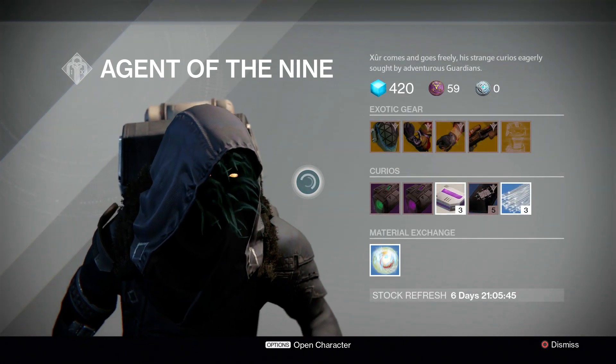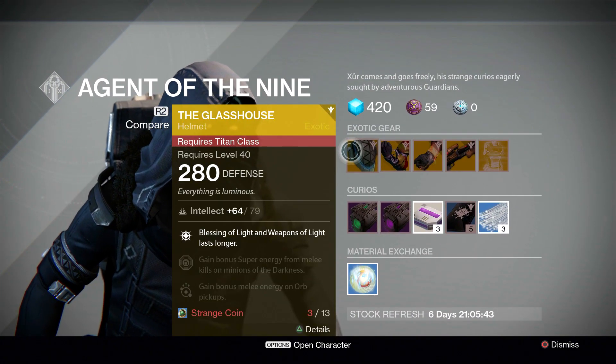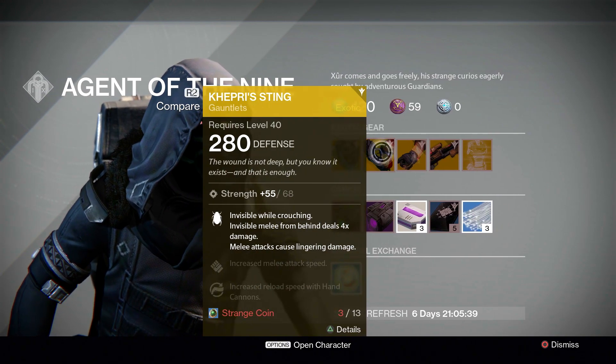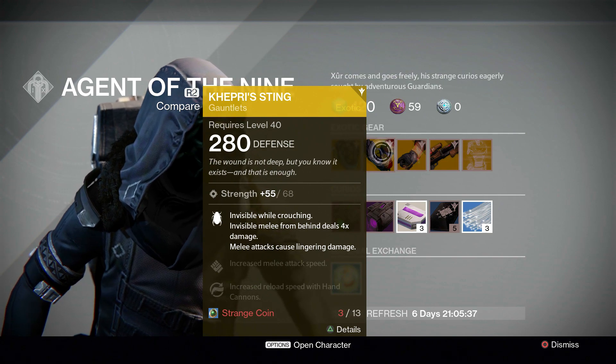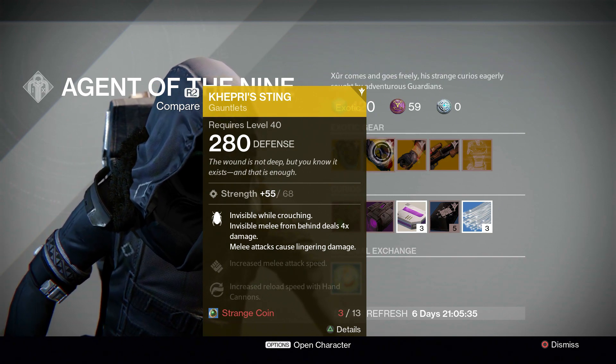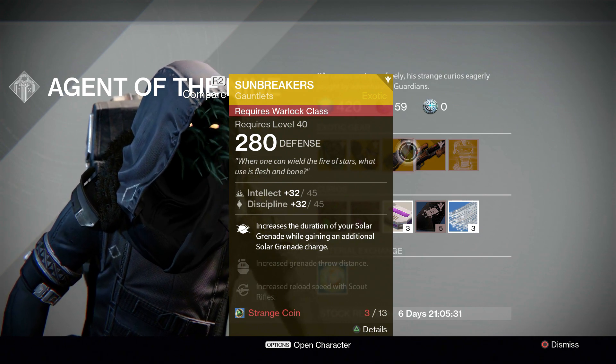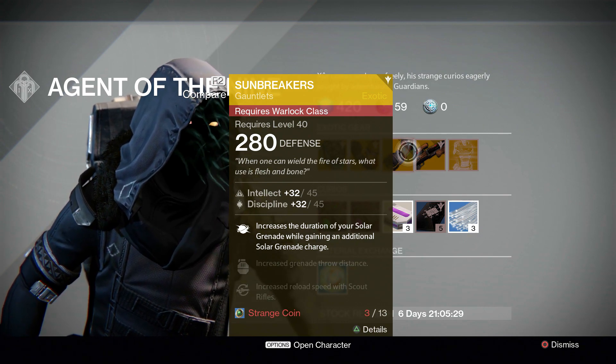Anyways, he is over here by the speaker at the very end of this catwalk, and his stock this week is the Glass House helmet for the Titan — not a bad piece of armor to pick up. He's got the Kepri Sting gauntlets for the Hunter, which is hands down one of my favorite pieces of armor on the Hunter. The Sunbreaker's gauntlets for the Warlock, which I never really use that much, so I can't give a good opinion.